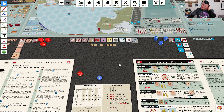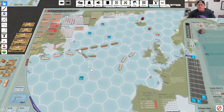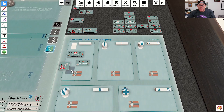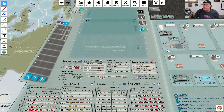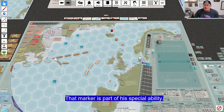This is an incredibly dire situation, but I have an ace up my sleeve — my task force commander Lukjins, whose special ability lets me automatically seize initiative. So we automatically seize initiative. I get an evasive maneuvers marker for my task force, and it is now my turn as the Bismarck.